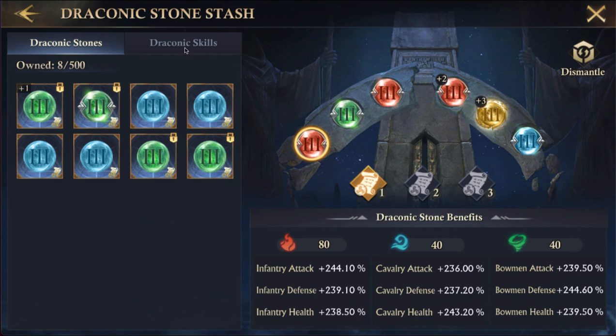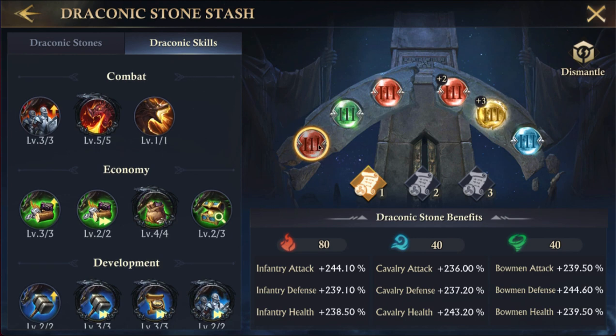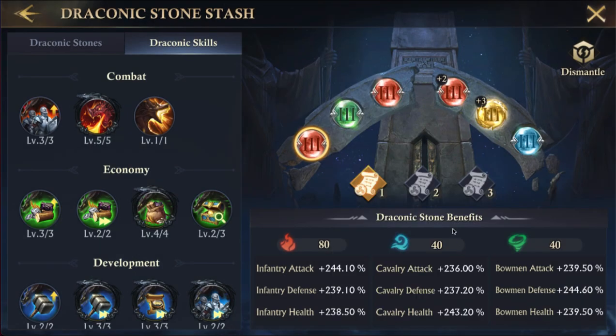What I've heard — and I'm going to pass along — is that for PvP you should go four red, one blue, and one green to try to get all the Draconic skills. The different levels of stones go from white one, white two, white three, then the colored ones, and all of them have these little upgrades with silver around them.